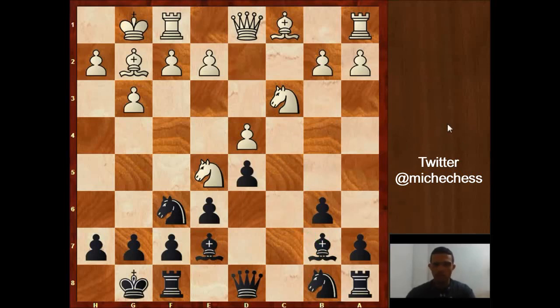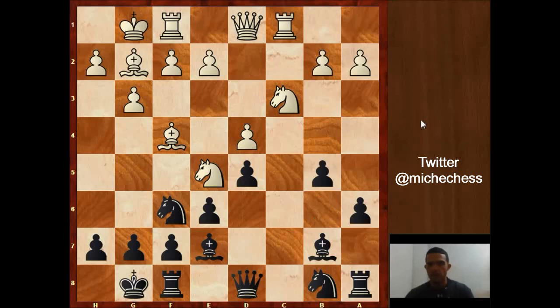This capture was better for black than for white, actually. So c takes, c takes, bishop f4 developing, a6 — controlling b5 and also preparing to take some space on the queenside. Rc1, bringing the rook to the open file. b5, taking some space.